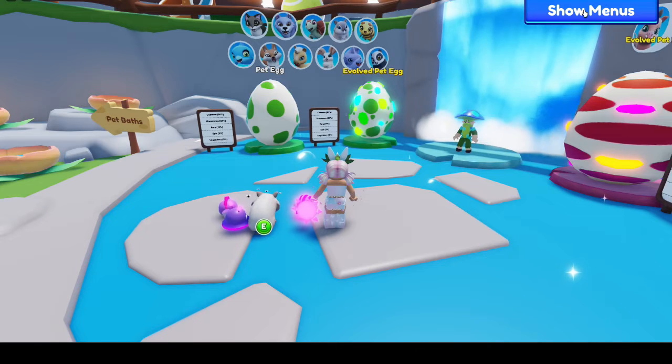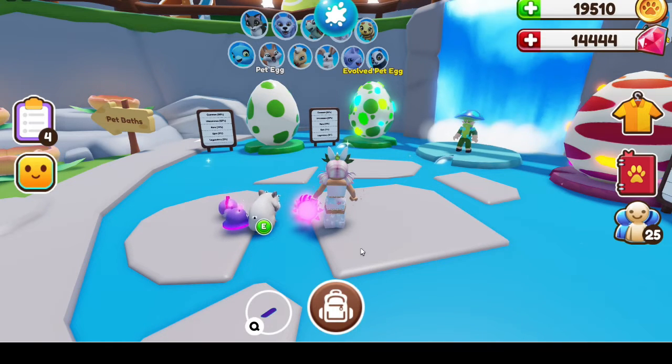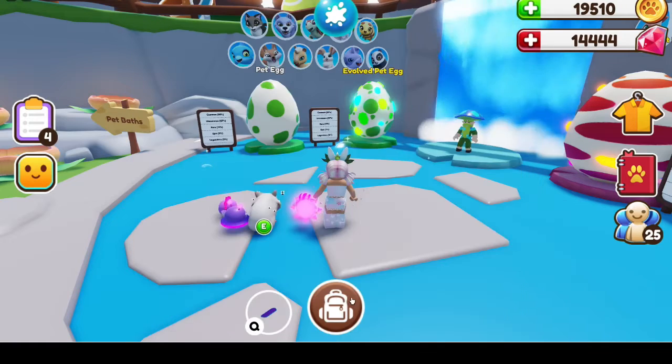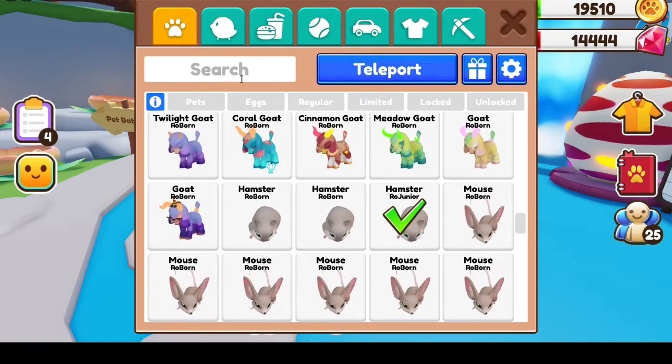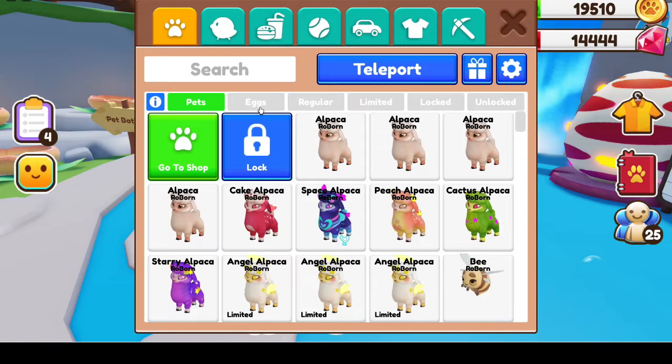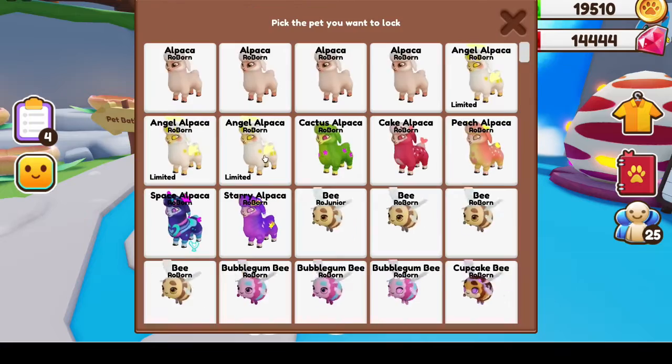I'm going to pop my menus back open here. We're going to look at the new inventory features. If we click the info and our filter options, there are tons of different filtering options that you can choose from. Let's look at our pets here — that'll bring up all of our pets because that's the only thing selected.